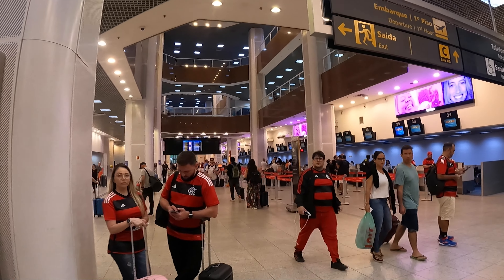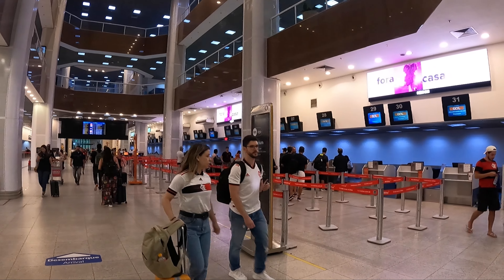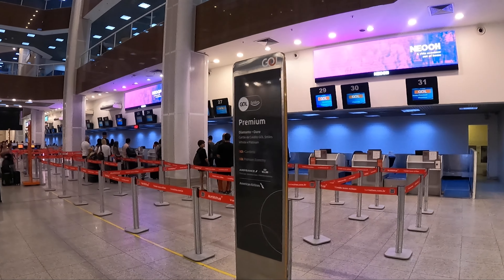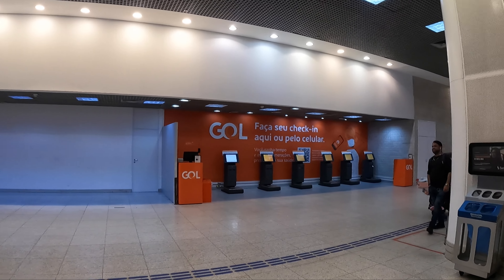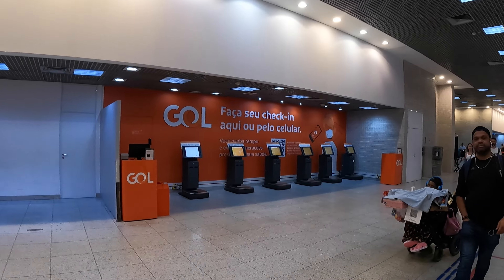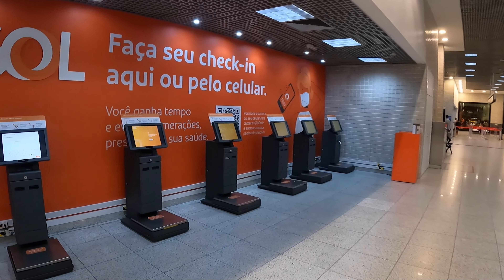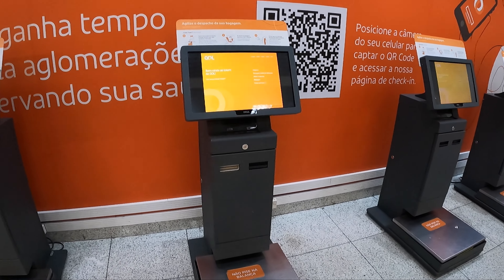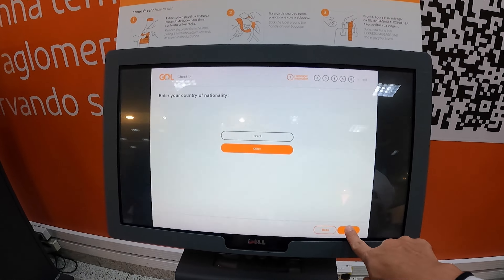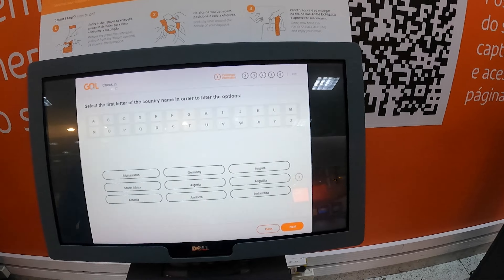Too bad — for Rio to São Paulo, GOL doesn't have a premium cabin, so no premium cabin video. This is where you use the self check-in counter to get your boarding pass and also the baggage tag. Just key in your booking number and you can check in.